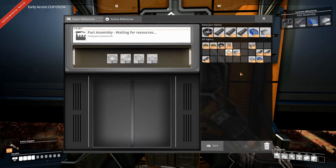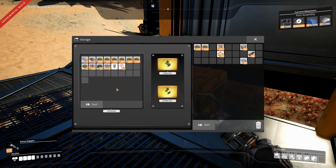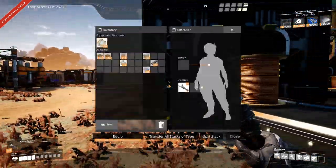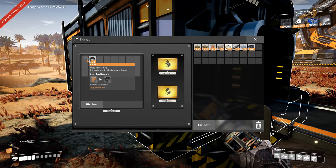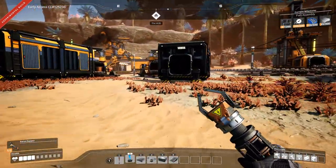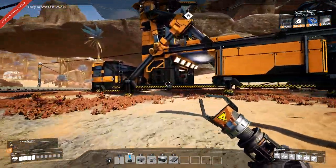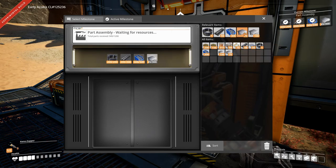Let's select the milestone and stick in what we have that it needs. We have wire on us so we don't need that. We need some cable - we actually have enough. Then we need some screws - we have enough of those too. We need plates, which we have here, and we actually have enough of those too, so we can send that off straight away. Oh, I don't have enough - well, I can do math me. Okay, so it's going to take a little while to get that ready.